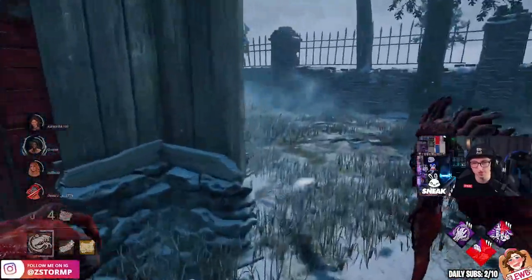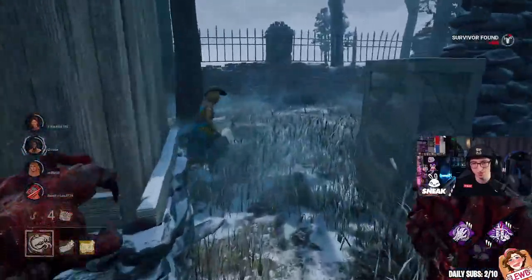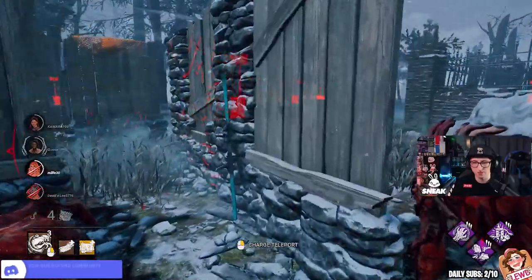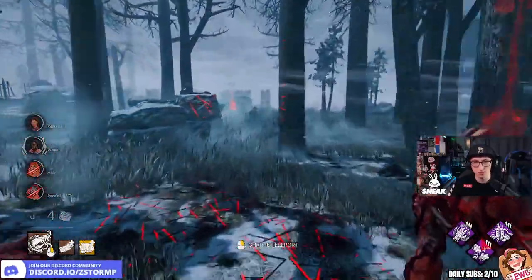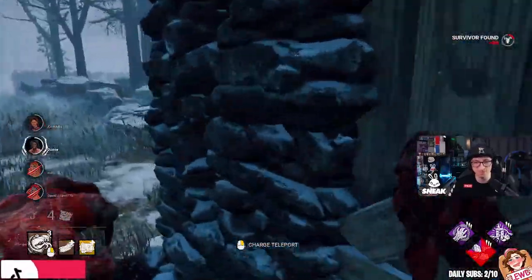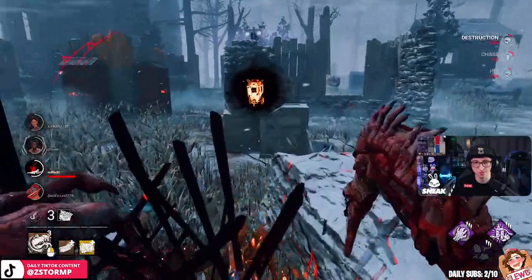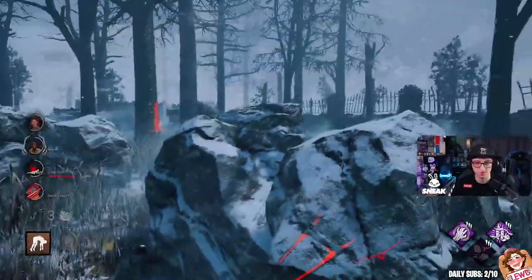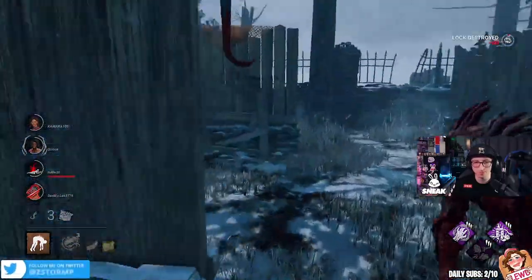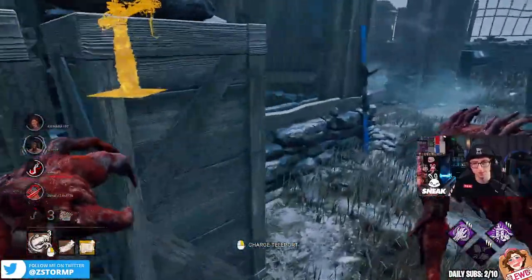These have definitely got gen speed add-ons on their toolboxes. We got a free hit. That's a pallet on me — I think that's the way we smash it. That gen was only one person — that's definitely Commodious. I'm just a little bit rusty. These are gen jockeys. We have to be really quick on these hooks. This might be tough — there is another person here.